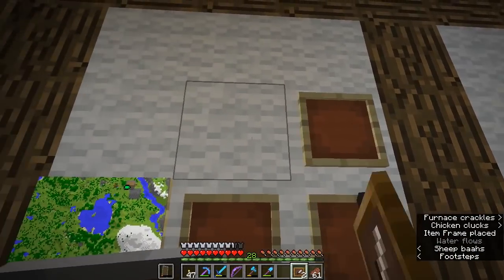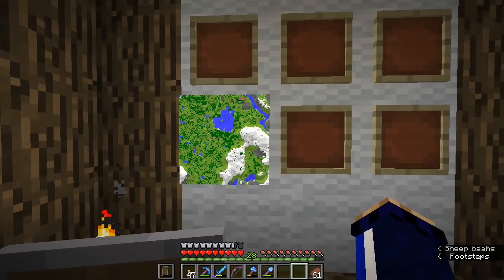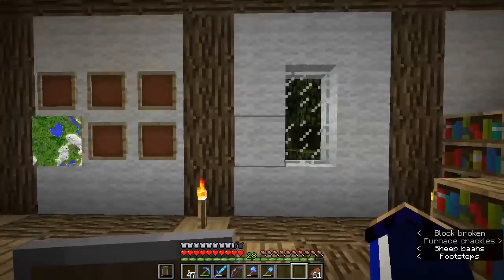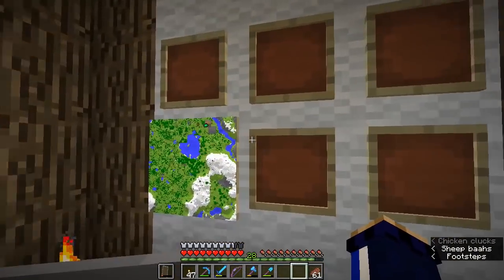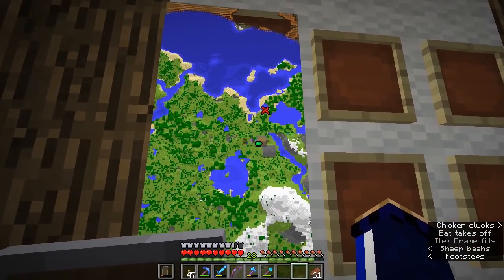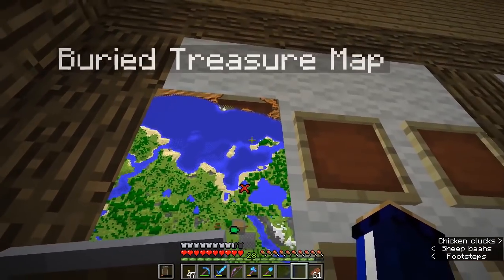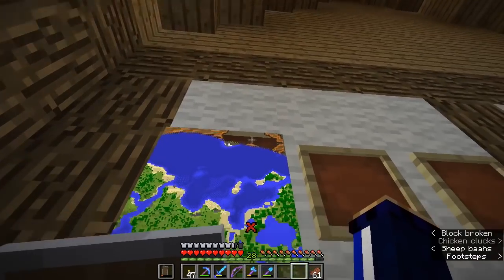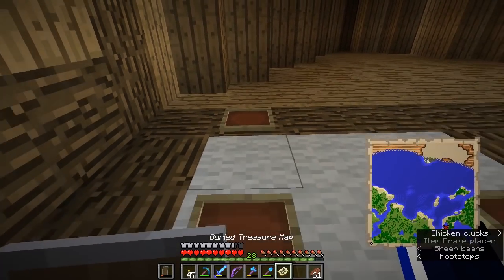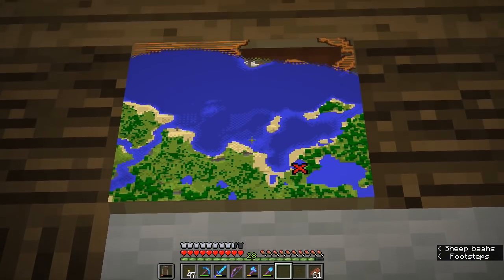I think we'll leave it at this scale for now with our farmhouse and barn clearly visible. Maybe we'll expand further into this territory, or go a few blocks north and fill out the next area of the map. I'm going to put some item frames on the wall around here to mark this area out as a place I want to build a kind of map of the surrounding area. We might even be able to fit our buried treasure map on here — it seems to be at the same scale, so sooner or later we might be able to connect these up.